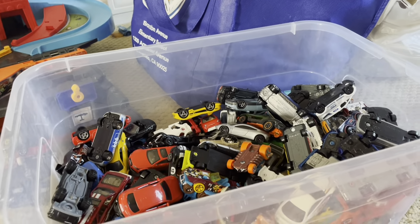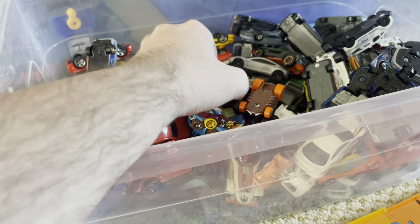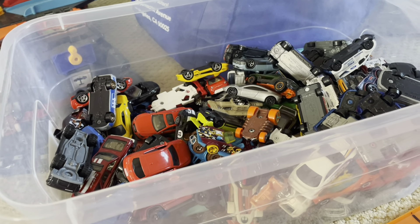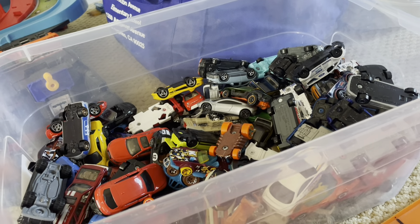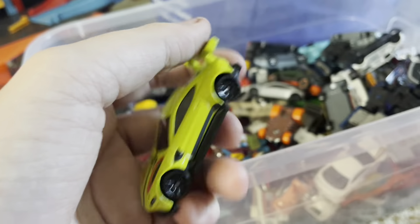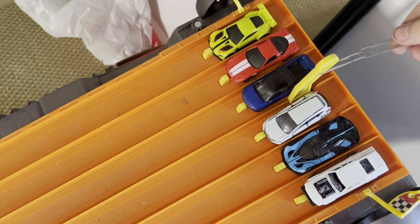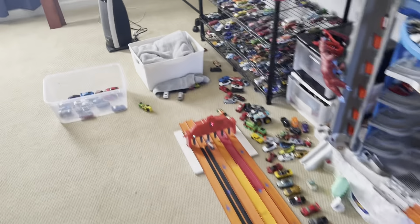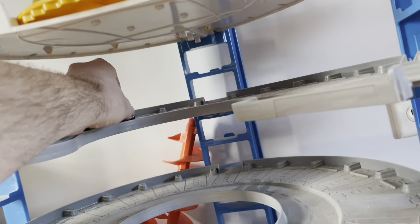Next six: Cruise Bruiser, Bugatti Bolide, Honda CRV — one of the Tomica cars — Chevrolet Silverado EV RST, '97 Corvette, and Aston Martin Vantage GT. Next six cars lined up and ready. Marks, get set — oh, that was real close, we gotta go to the finish cam. The Cruise Bruiser advances on — very fast contender.